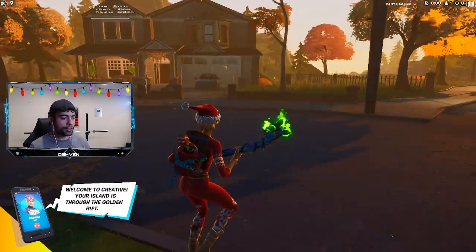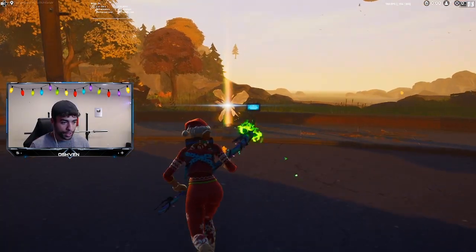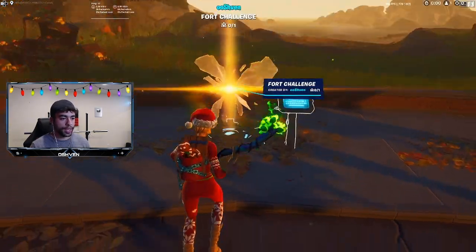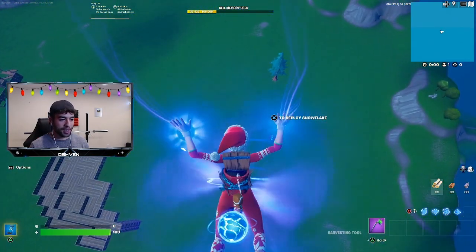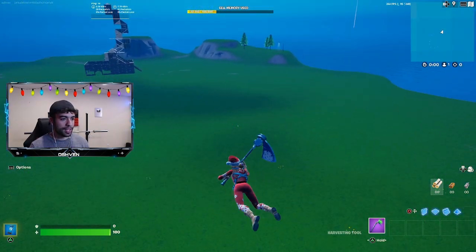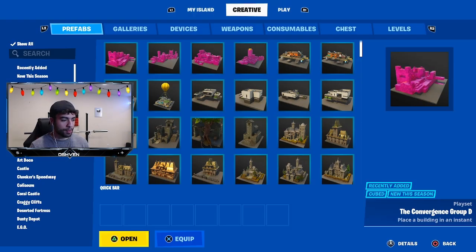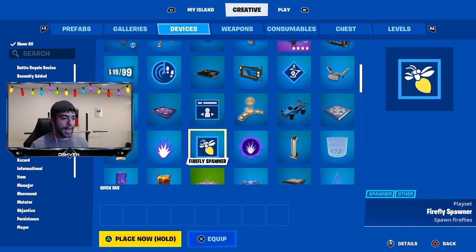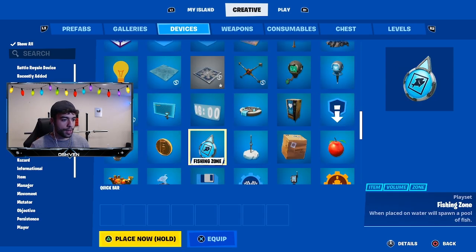I'm now in a creative match and what I need to do is head into my very own island. So I got to head over to this rift right here and go through into my island. From here I need to go into my inventory. I don't play creative too often so this might be a little bit hard, but it's definitely going to be doable. Let me go over to the devices — I assume this is where the phone booth is, so let me try to find the phone booth right now.